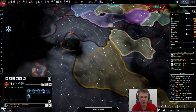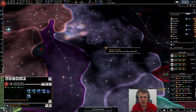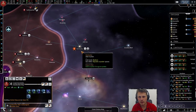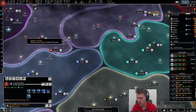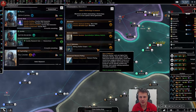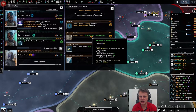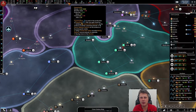I believe the Empire starts with three shipyards and the Loyalists start with one. Over there in Dantooine I don't think they have any more. There's an additional 20% research bonus for minefields and refinery districts. Ironian plating is a component — and there's mining station output. I'll go with the minerals since that's what we need.